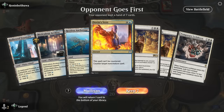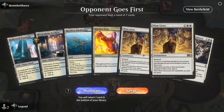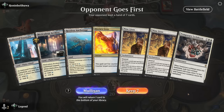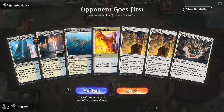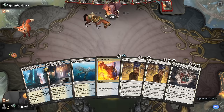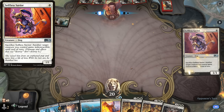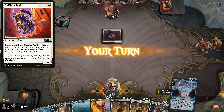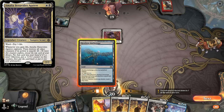We're on the draw with double Nine Lives in hand, which is still good in multiples since the counter goes on the Nine Lives with the fewest counters — it keeps us alive longer against creature decks. We're still missing a few pieces to combo off, but we'll give it a try. Opponent's on Mana Confluence and Selfless Savior, so this is Amalia combo — Nine Lives should be pretty good at buying time here.